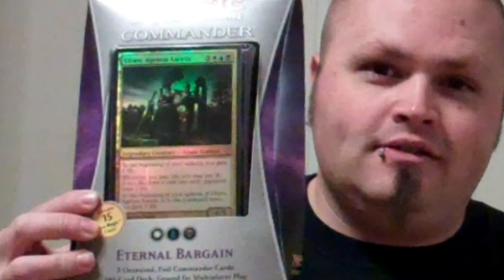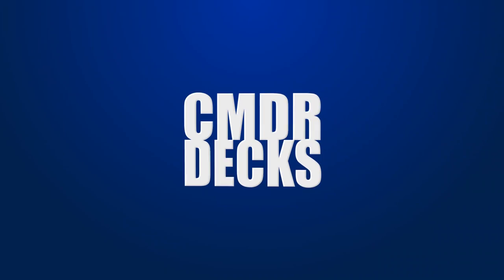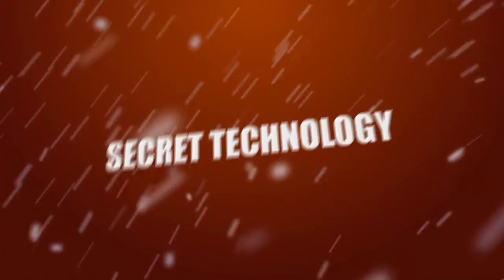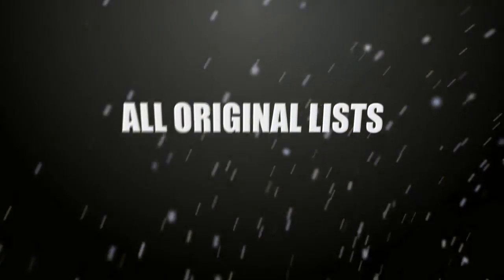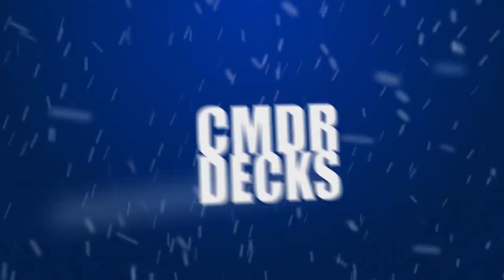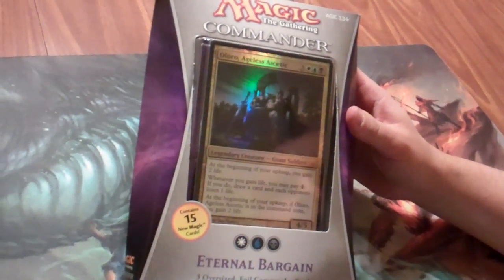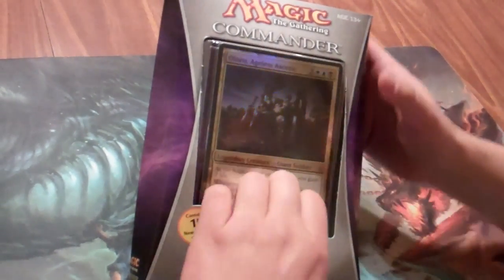Hi, I'm Uriah from CMDRX, and today we're going to do a very special unboxing of the Commander 2013 Magic product. Today we have Eternal Bargain, the Esper — which is black, blue, and white — deck from Magic Commander 2013.